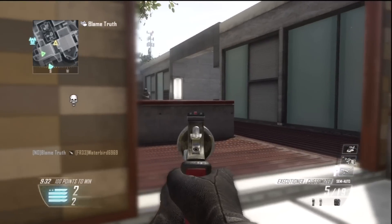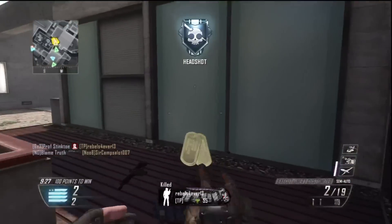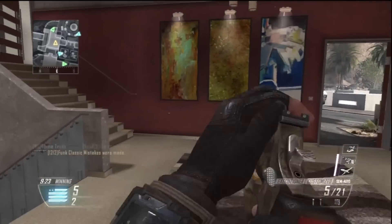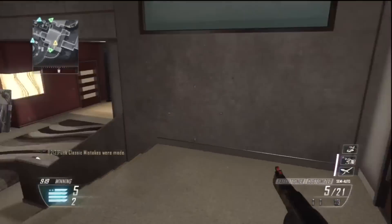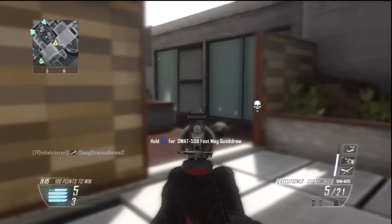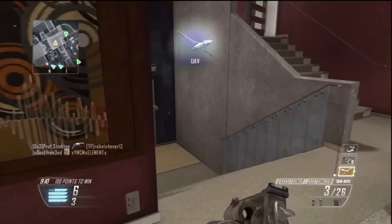This round on whatever map this is — I forgot the name right now — is pure Executioner. I'm running Scavenger. I'm not sure what my exact setup is here, and for the Executioner itself I don't know if I have anything equipped on it, except Fast Hands or Quick Mag — whatever it's called. That's something I think I have running on it.